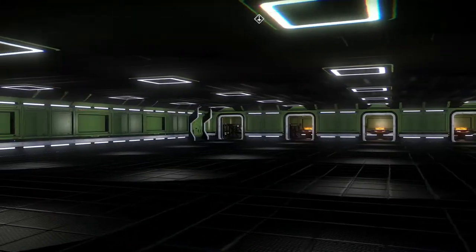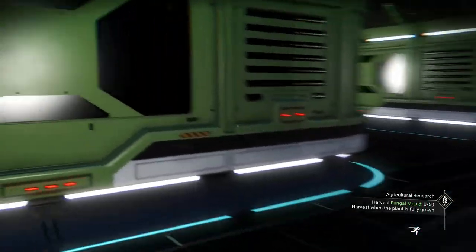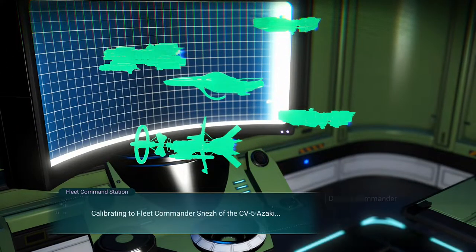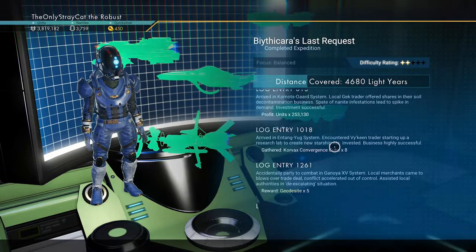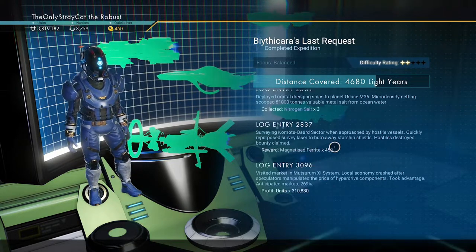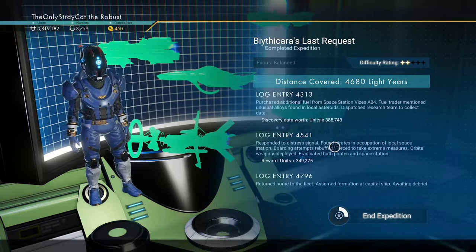Now that that's done, let's check expeditions — that's what I was looking into. Fleet command — debrief the commander. Let's see what they got: a lot of units, a Corvax convergence cube, Teodessite, activated emerald, storage augmentation, nitrogen salt, magnetized ferrite, albumin pearl, semiconductor, dirty bronze, and a lot more units. Look at all that!